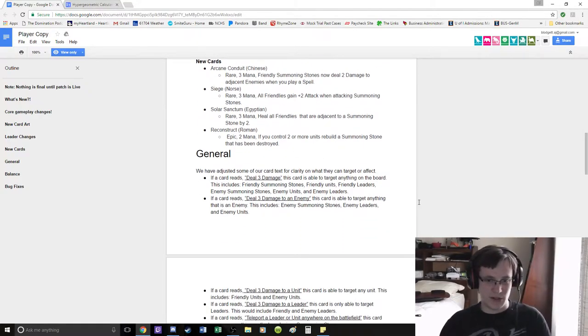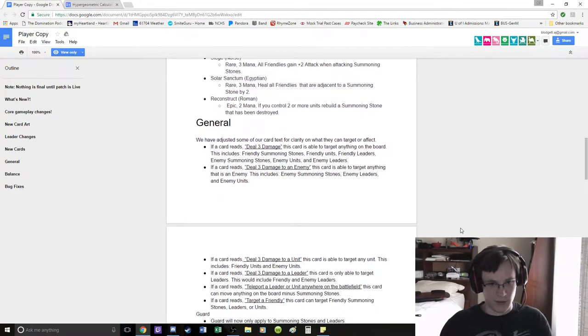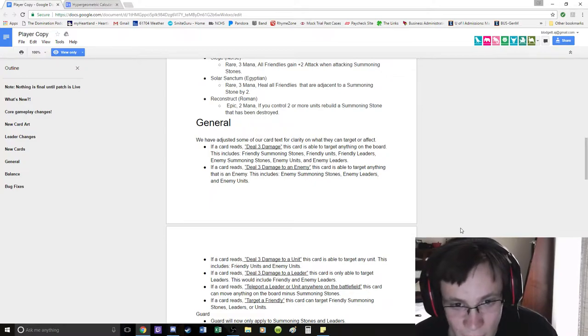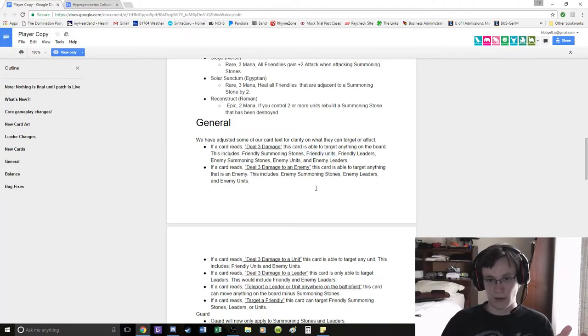We've adjusted some of our card text for clarity — and then don't use that same card text for clarity. That's cool. Deal 3 damage — you can damage anything. So the fact that you can target friendly units makes me wonder if we're going to get something like Acolyte of Pain where you can ping your own units to draw cards — eventually.